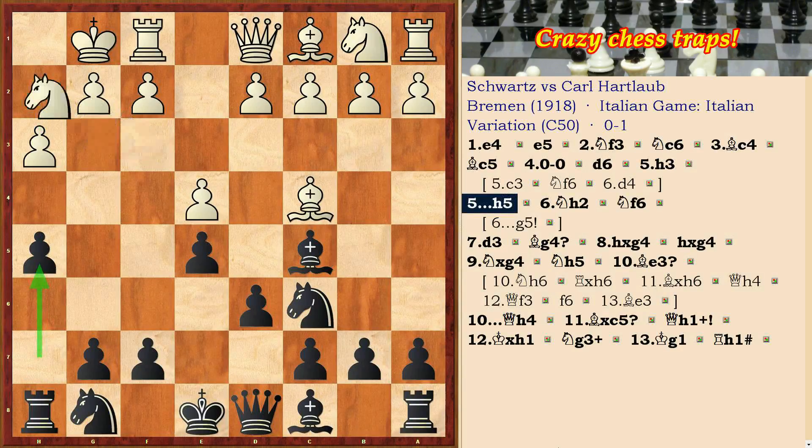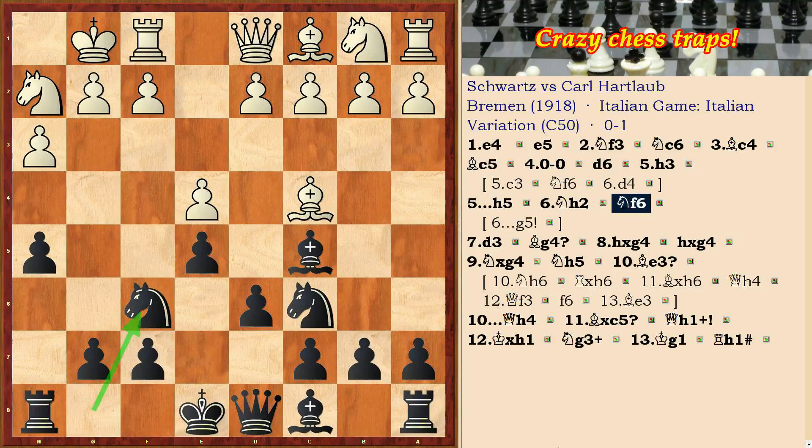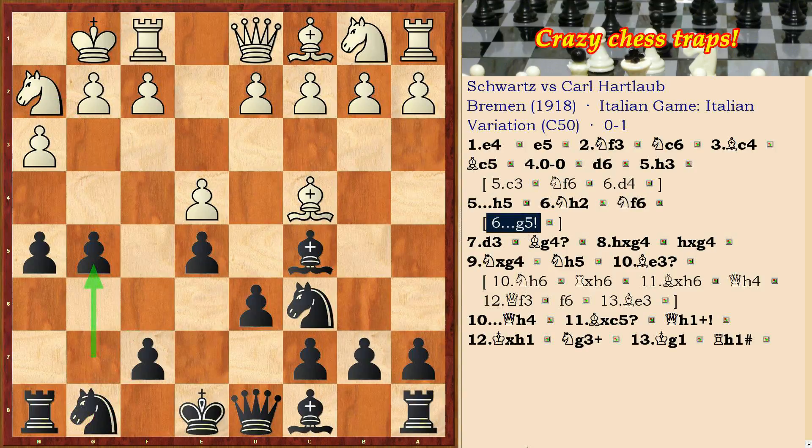h5, Nh2 and Nf6. Here it was necessary to play g5, developing an attack on the king side.